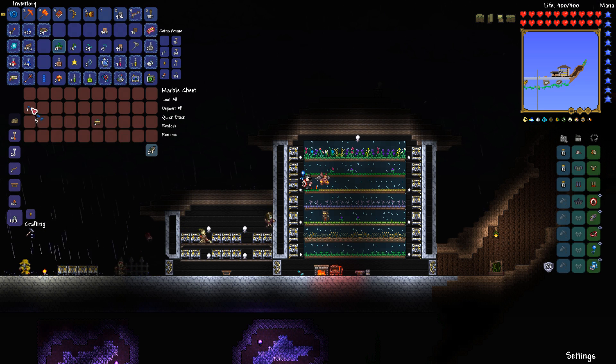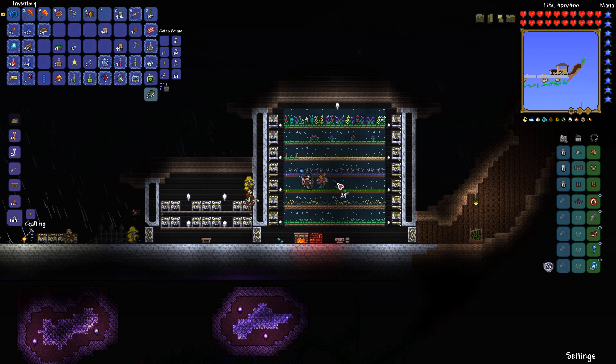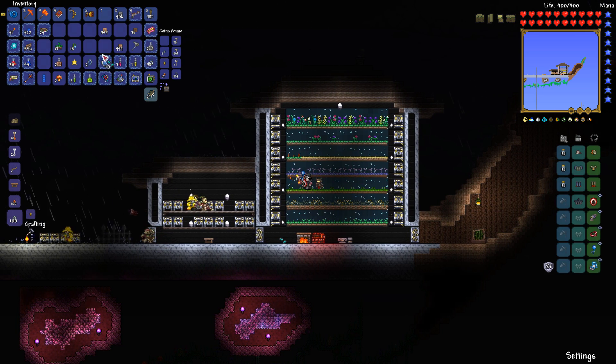Now we have to keep that theme alive — keep the placeholders going. These are eventually all going to be filled up as we play. I would also like to make a sink while I'm here. Someone told me that you can use a sink to get water for your potions, which makes a whole lot of sense — I never actually knew that. I always just used a natural source of water. That takes care of that. Now I can just start quick stacking.